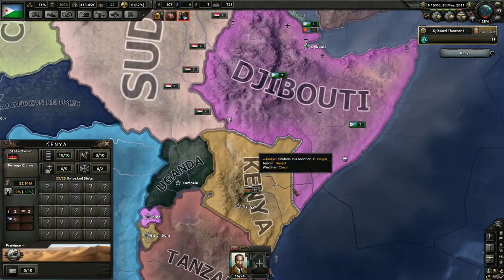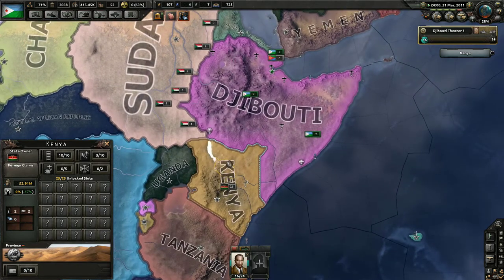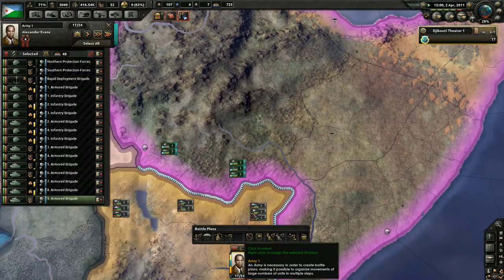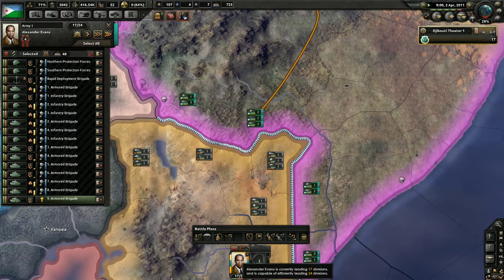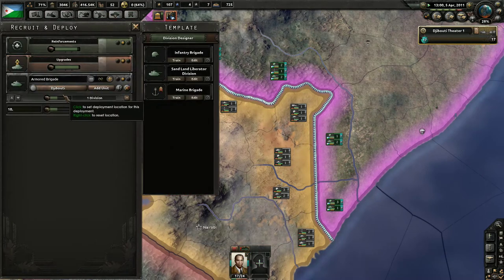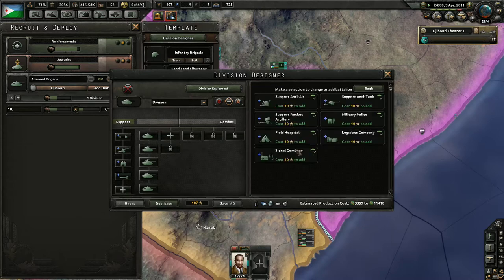The situation we're faced with is we do want to attack Kenya, but building up the appropriate number of men is kind of integral to our success. Looking at the numbers, it clearly shows that the Kenyans are much stronger than us, which is really scary. That's something I'm genuinely concerned about — we need to make sure that we're not getting curb stomped into non-existence.